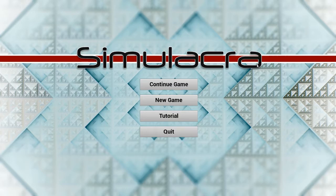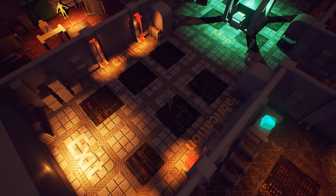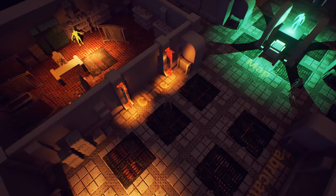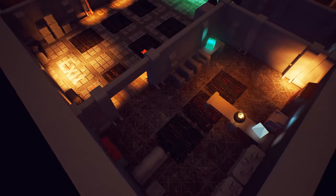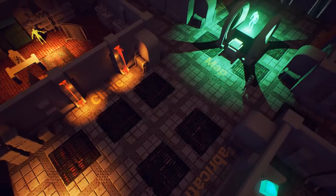Hey everybody, it's CJ here again with the second developer diary for Simulacra, so let's just jump right in. Right now what I've been working on for the past couple weeks is trying to improve the player feedback loop, adding more gray block decoration — very rough proxy art that helps get a sense of the space and flesh out the world a little bit. I've also been working on refining some of the controls in the gameplay.